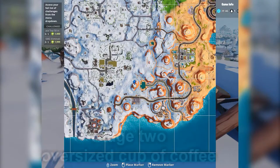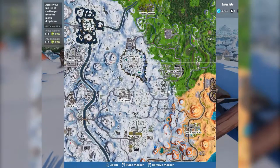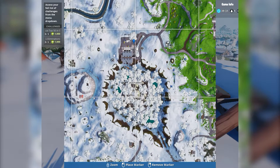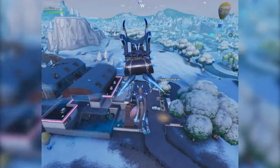Now the second one, which is stage two, is dancing on top of the oversized cup of coffee. The oversized cup of coffee is in Dusty Diner — it's right in front of the diner, right outside. Now we're going to be heading over to the oversized coffee to show you guys where it's located and where to dance.